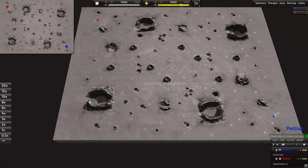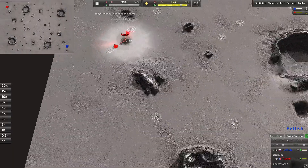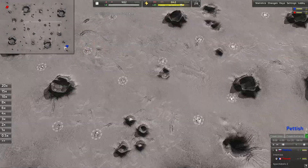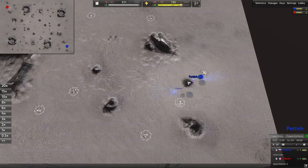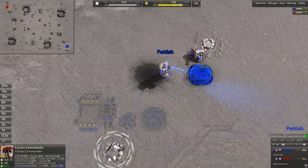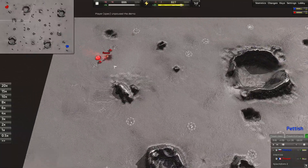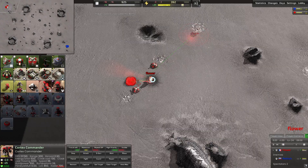Hello everyone, welcome back to the channel. Hope you're having a great day. Without further ado, let's get into it. The map is Comet Catcher. Spawning in the top left corner of the map playing as red pieces it's Flower, and his opponent spawning in the bottom right playing as the blue pieces it's Petish. So it looks like we have a core versus core replay.